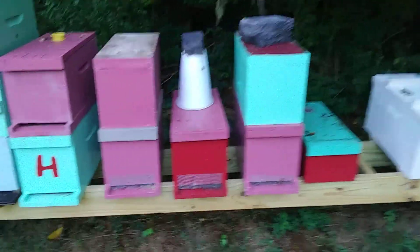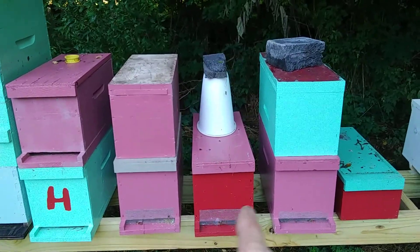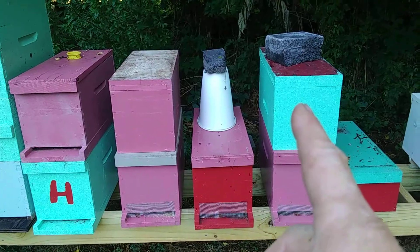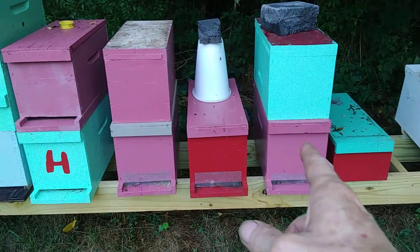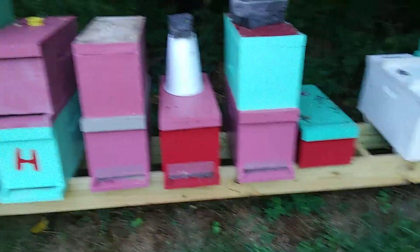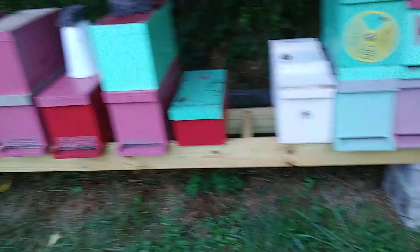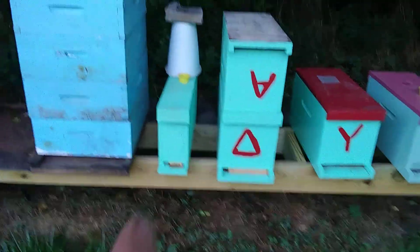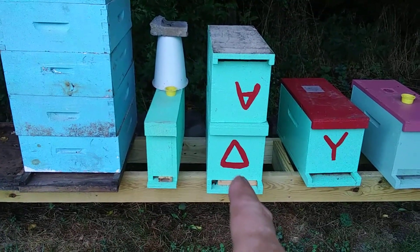This is what I got in the yard. I got this pink one, there's a red one, and that one. This one is one of my queens that I grafted. These two are from Robert's house, so there's three five-framers. I just had to give this one some bees because she didn't have a whole lot of bees in there. I don't know what's going on with that.